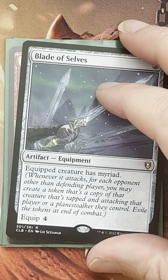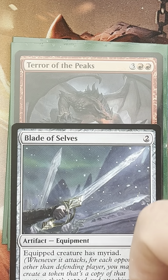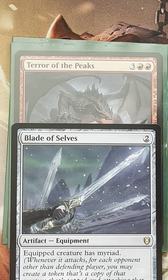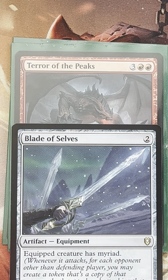The first thing we need to do is establish tokens — we want to build tokens for Terror of the Peaks and work off that synergy. Dragons are also going to be very nice for this deck. There are some really nice dragons that will do everything we want. So let's find those creatures and artifacts that are going to make creature tokens for us first.